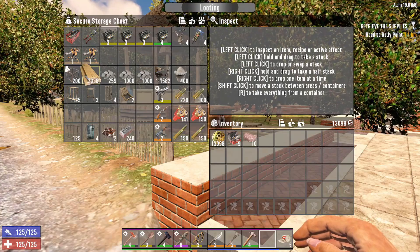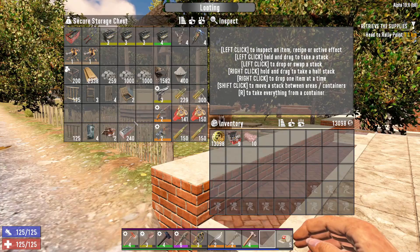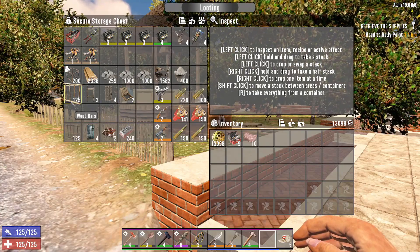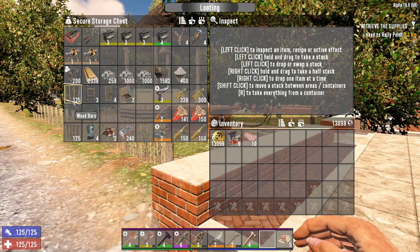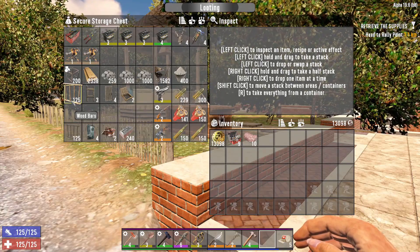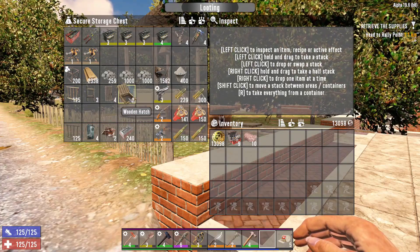Here are the frame blocks we're going to put down, the wood, the cobblestone, the iron, and the concrete mix. These are the bars — you're going to need around 120 to 125. We probably won't use all of them, but it's always better to have more. And then some ladders, doors, and a hatch.